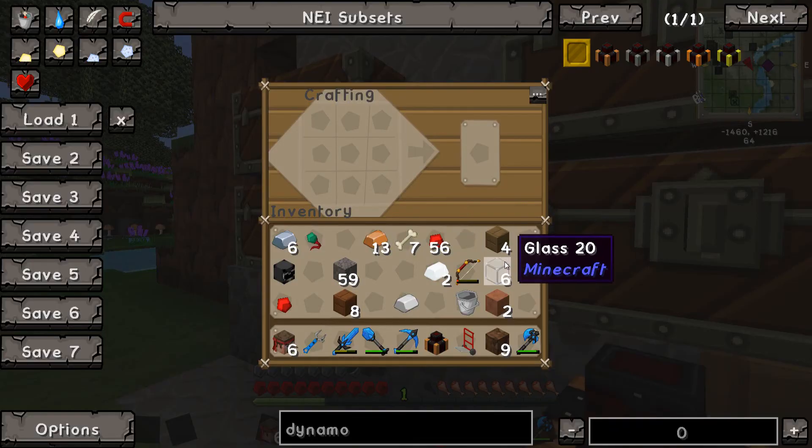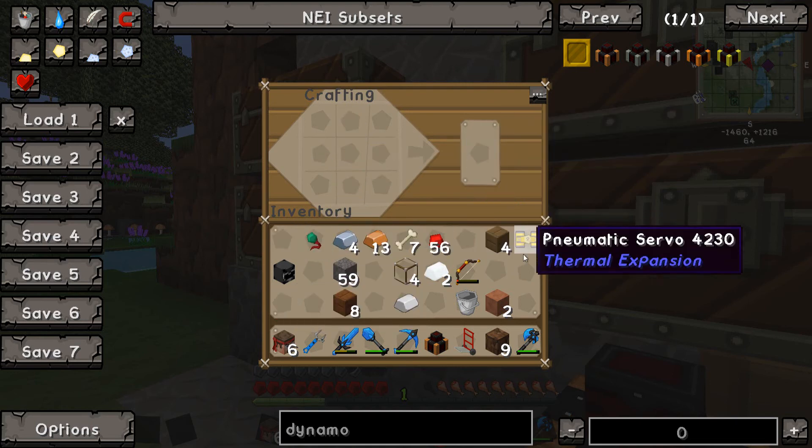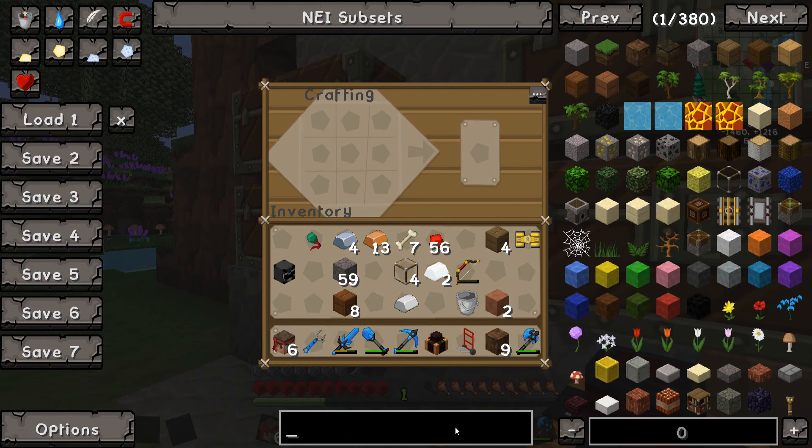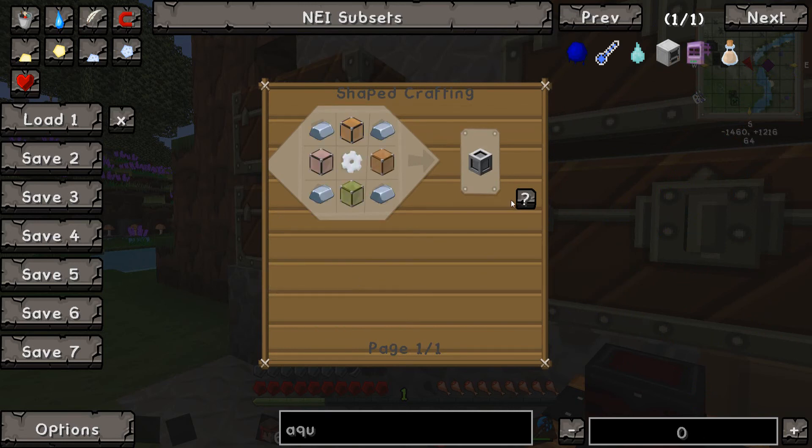Now for the aqueous accumulator we need glass. So one of the things we need is a pneumatic servo, which is glass like that, iron like that, and a single redstone in the middle — there's a pneumatic servo. We also need a machine frame, which we might need more iron for. Let's just see.